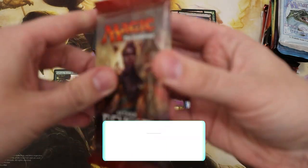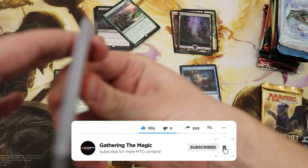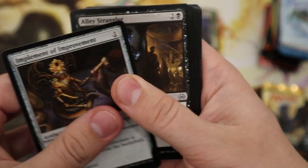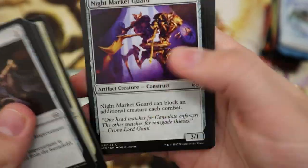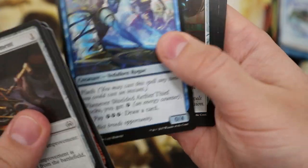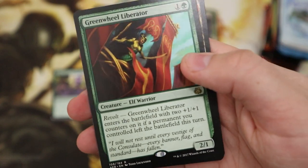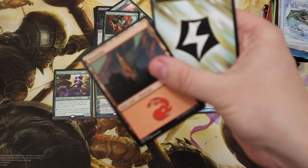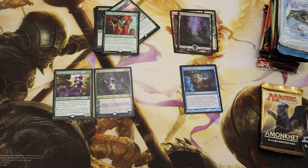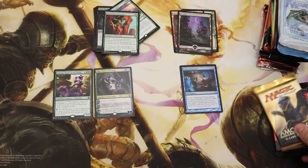Aether Revolt now. If you're enjoying this do hit that like button, smash subscribe — any packs or sets you want me to open in the near future, let me know and I will oblige. I want a Walking Ballista here. We get a Greenwheel Liberator — where are the mythics? Mythics, where are you? Mountain and an Energy Reserve. Pretty cool.